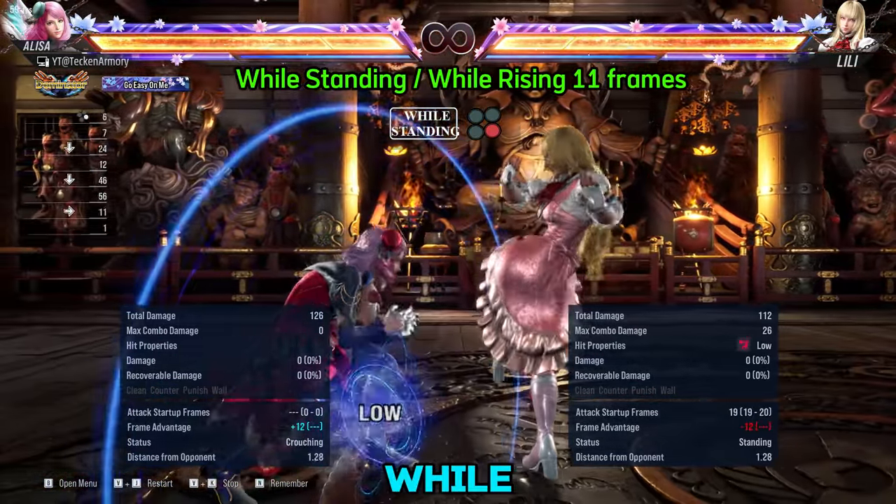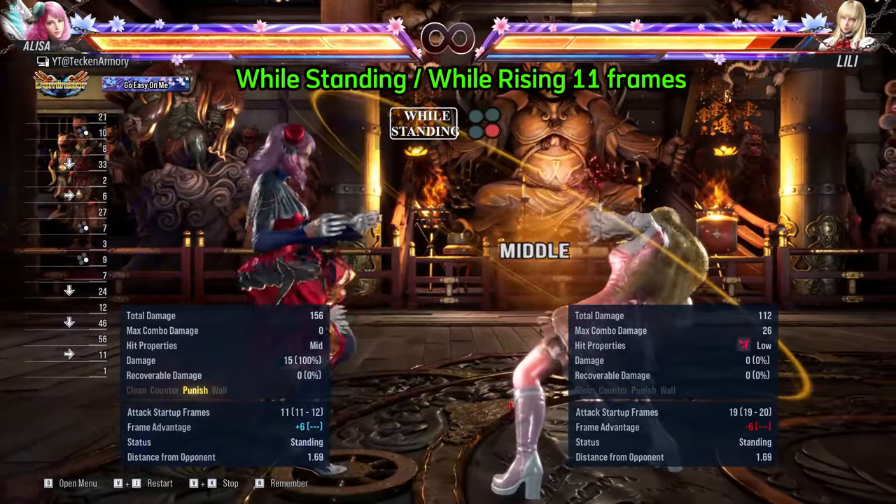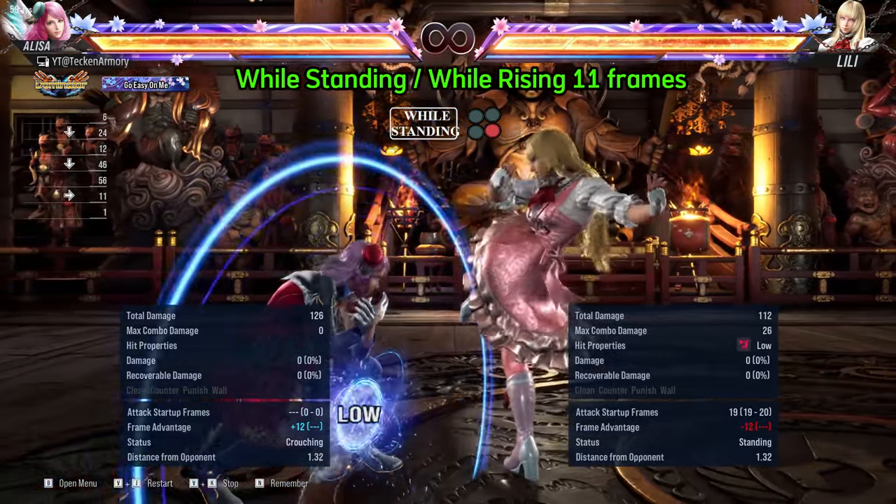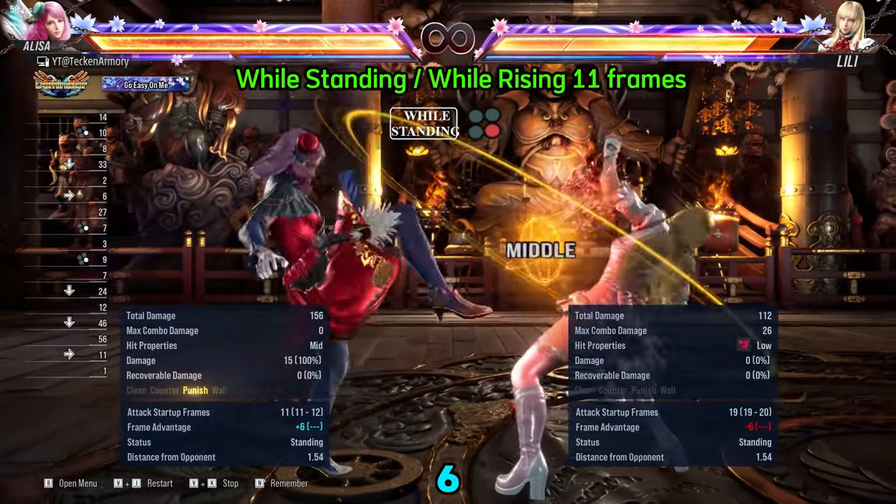Let's move on to her while standing Punishers. This is her standard 11 frame while standing 4, which leaves Elisa at a plus 6 advantage.